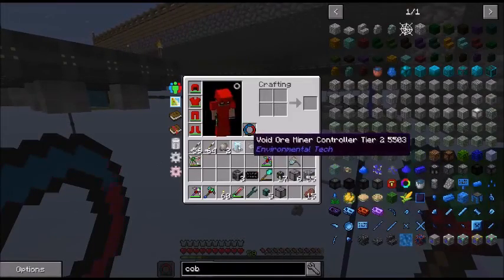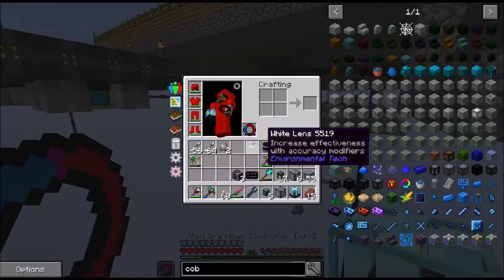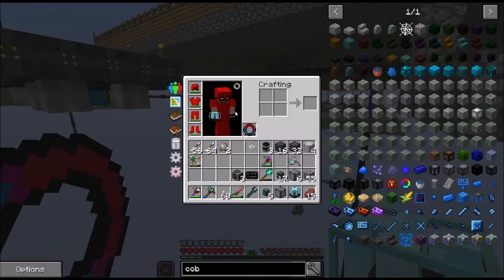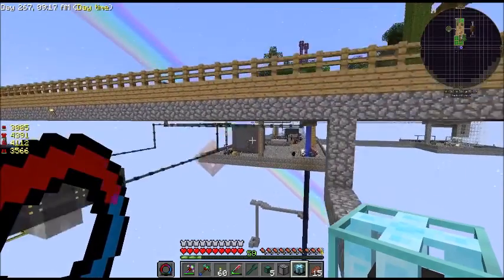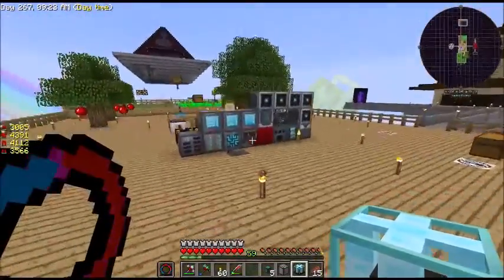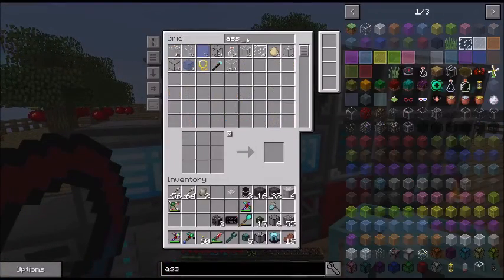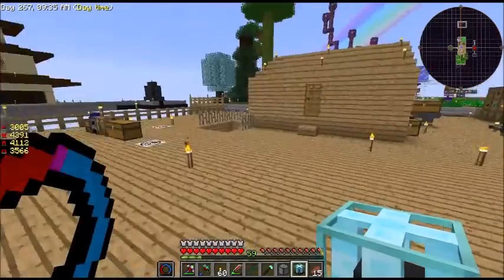Now where is it? We have got the void miner. And where's my magic wand? Oh, I don't have it — it's probably in the ME system. Let's go get it. There it is. Assembler. And we've got enough power cables. Good.